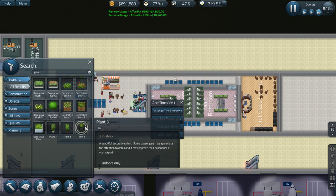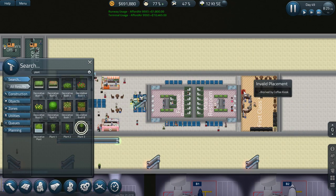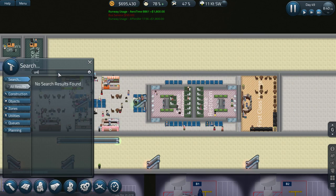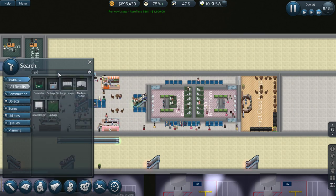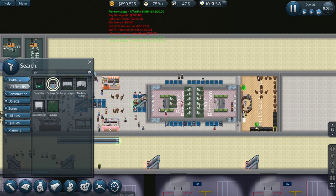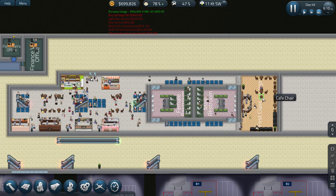What kind of plants do we have? We've got two of these in stock, so let's plop one in there and one in there. Get another garbage bin - we'll plop one of them over there. As a starting point, this is our first class lounge. At least we've got a little something up and running.